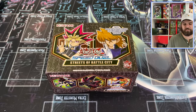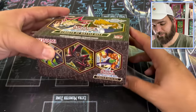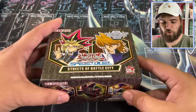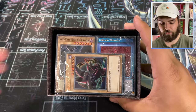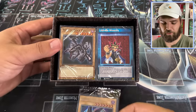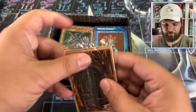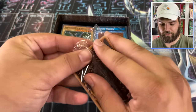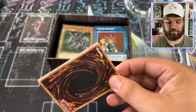Alright, jumping straight into Streets of Battle City — this is going to be nuts. Here's the box; I already popped the sides. I actually opened a whole case here, so we're going to check out the different secrets you get inside. First off, you do get the Arcana's Dark Magician. We're going to check out these secret rares right away.